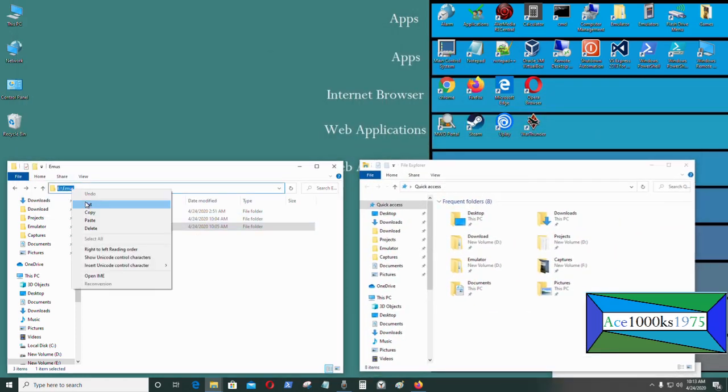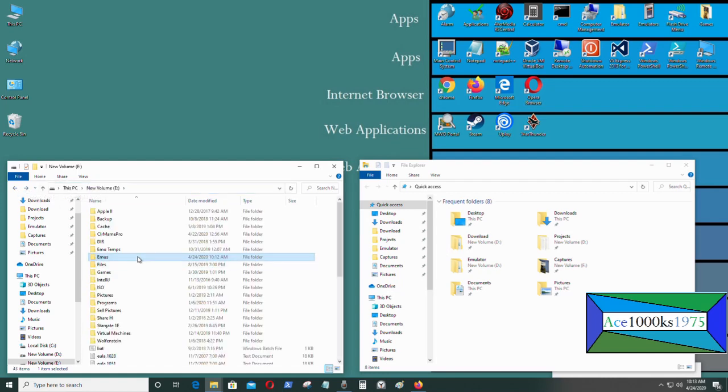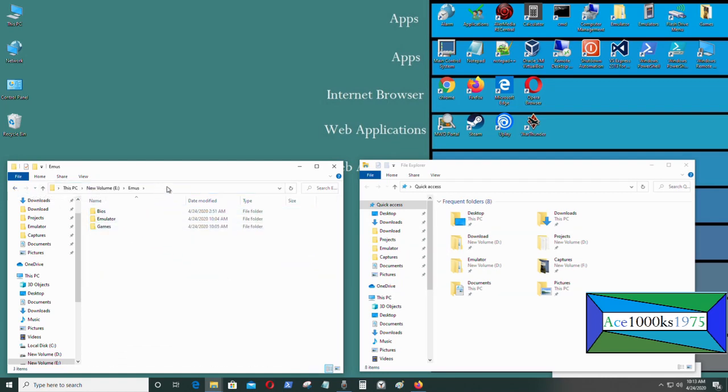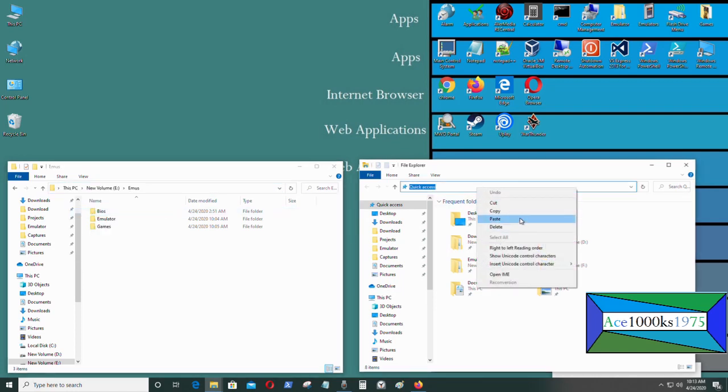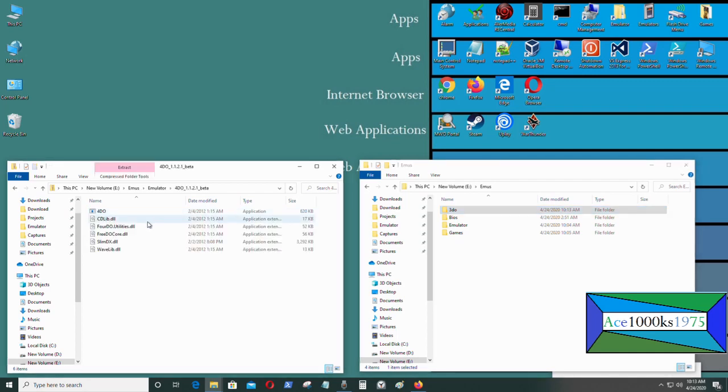I'm going to open another folder and copy the files. Copy all the emulator files in there.